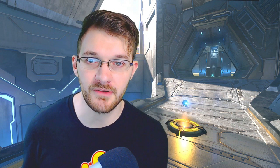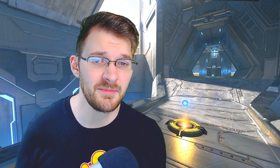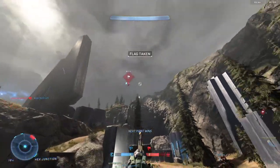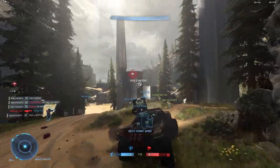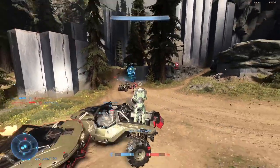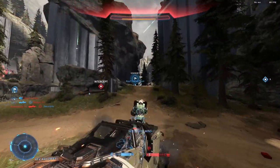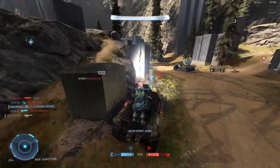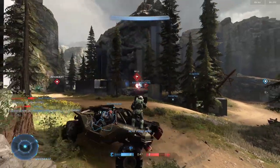For vehicles, we had the warthog, ghost, mongoose, wasp, banshee, and scorpion tank. The ghost, mongoose, and wasp all felt great. The warthog was fun to drive and I like the ability to rotate it in the air, but my only critique is that the gunner's reticle is way too small. On 100-105 FOV the reticle completely covers what I'm trying to shoot, making it difficult to see. I'd like a more traditional reticle or at least one that's visually easier to identify.